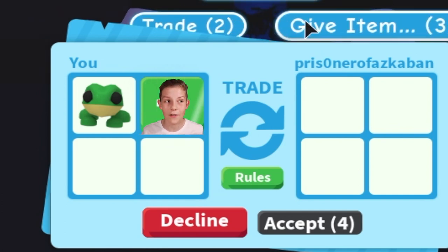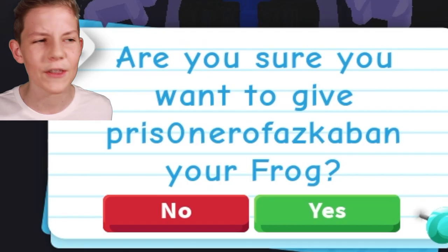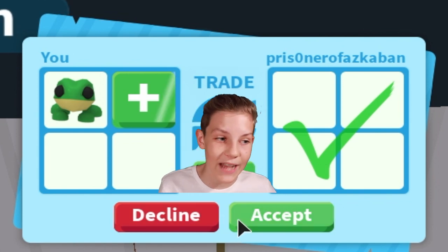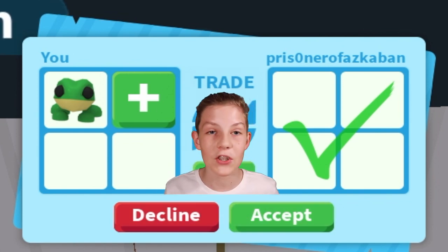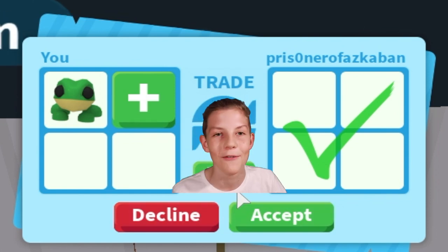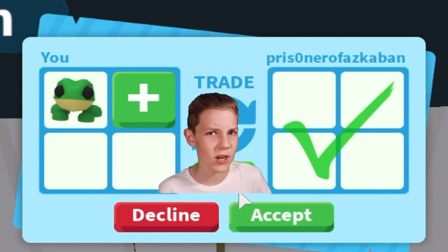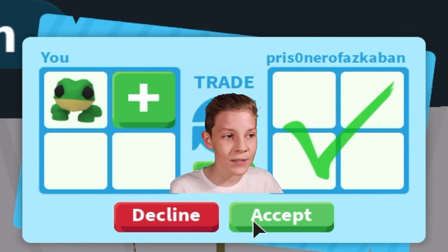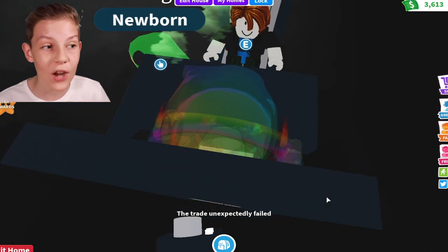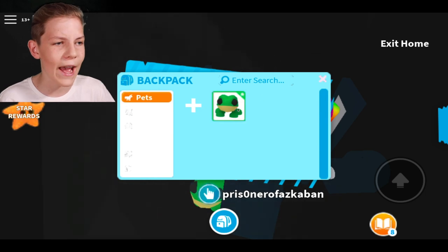I just need to send a trade request to my duplicator. On my alt account I'll accept, then add in whatever pet I want to duplicate — I'll duplicate my frog for the moment. While I'm doing this, I go click 'give item from backpack' and give it the same frog that I'm trading. Then on my alt account I press accept.